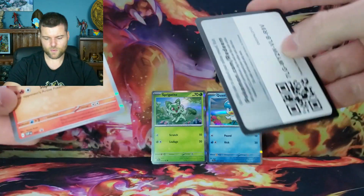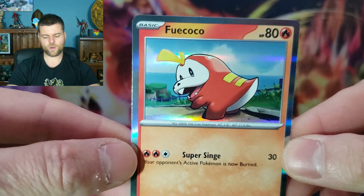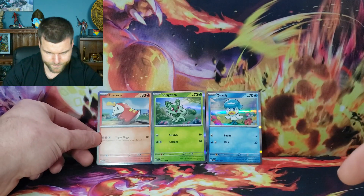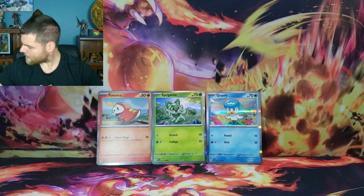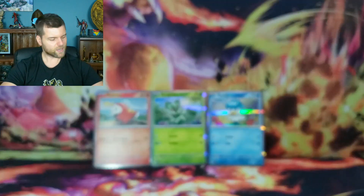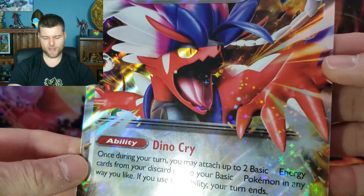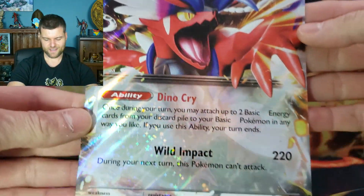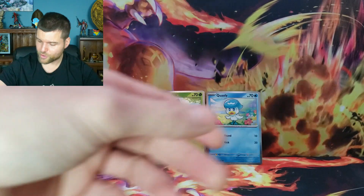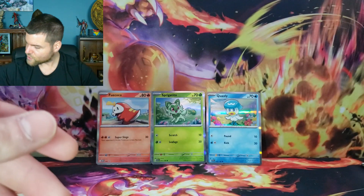We do have another one. That's a code card — if you're new here, I give away all the code cards in every single video. I believe it's called Fuecoco. Another starter Pokemon with silver borders. We also get a pin — the Fuecoco starter pin — and a Cramorant EX jumbo card, which is actually sparkling through the whole card. You also get four booster packs: Silver Tempest and Brilliant Stars.